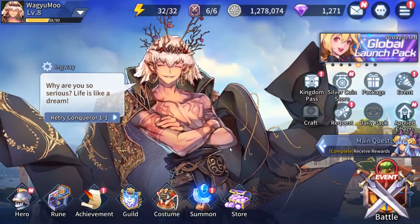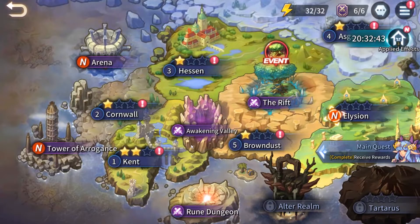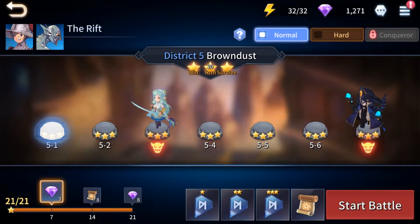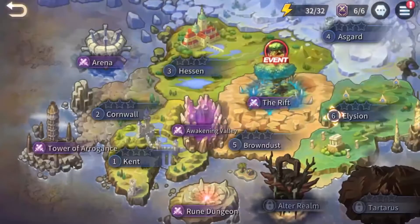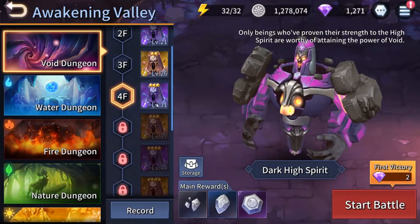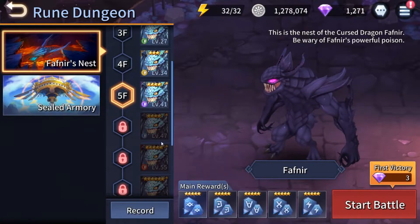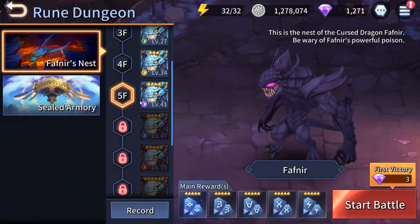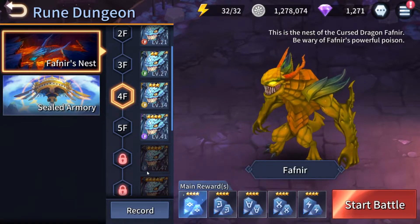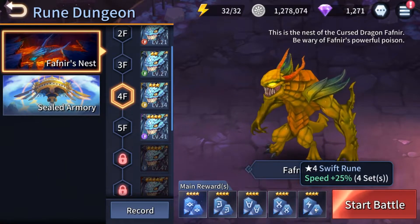Awakening is very important because it unlocks different skills for your character, especially the more important skills and passives. The third way to strengthen your characters is runes. In terms of overall progression, you start from Kent, level up to Conqueror, then try to clear Brown Dust from normal through hard to Conqueror. For rune farming, head to the Rune Dungeon. I'm currently up to Fathnir level 4. Fathnir's Nest drops Vampire, Life, Charge, Havoc, and Swift runes — all with different set effects.